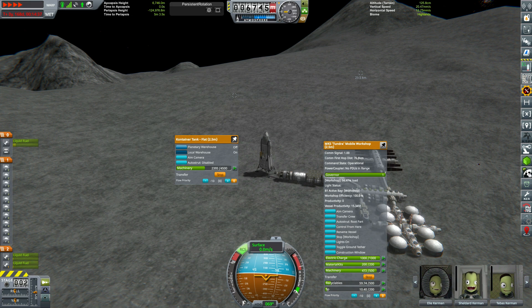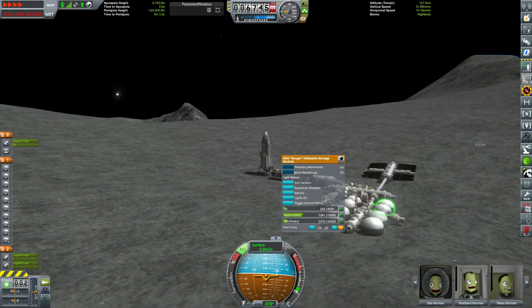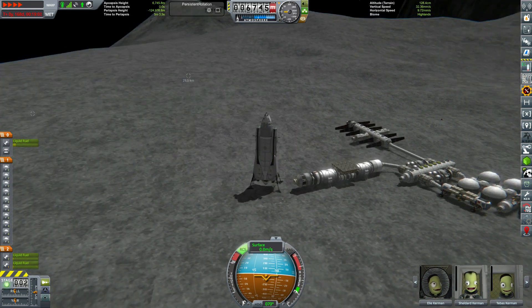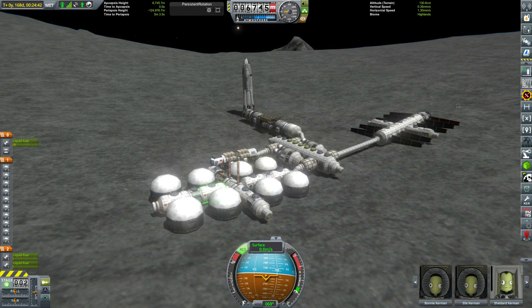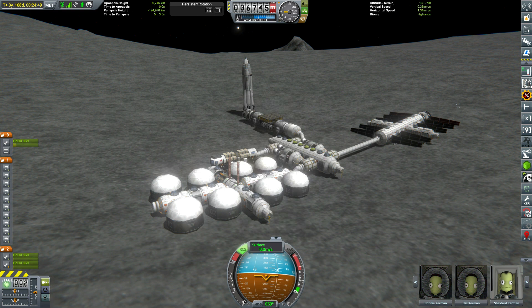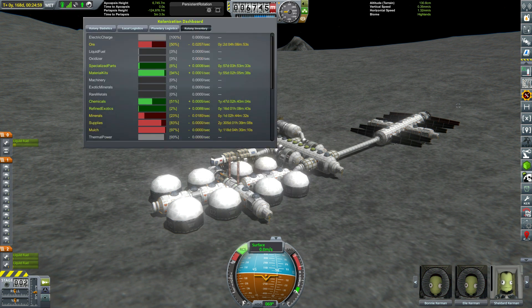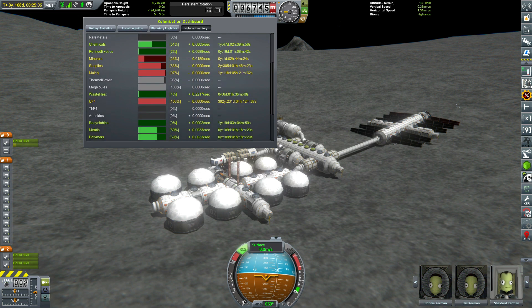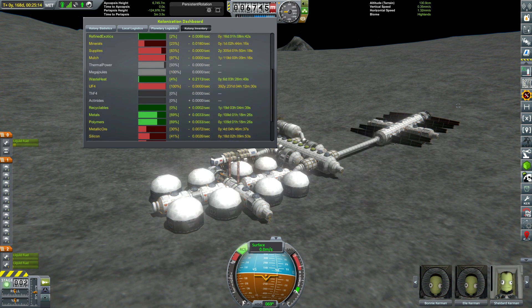Thankfully we had a bit of cargo space on the Asteria beneath the crew module. So what we can do is fill the base up with machinery and get everything to its peak efficiency. We can also upgrade the experience of all our different Kerbals. We've got our colony rewards as well — now with 12 engineers on the base, we're going to be producing a lot of funds, something like 300,000 funds every 30 days or so, which is certainly not insignificant.